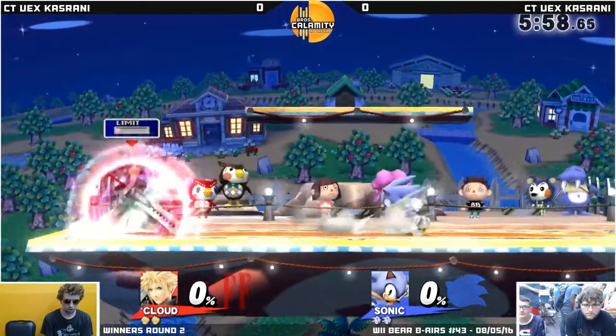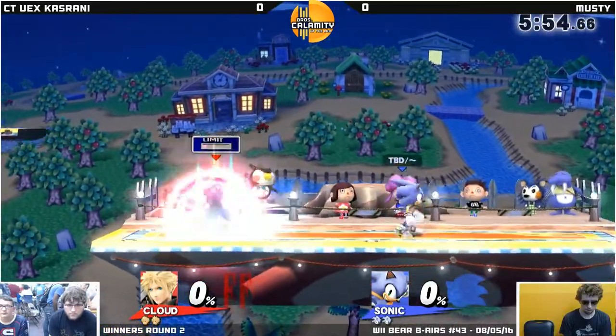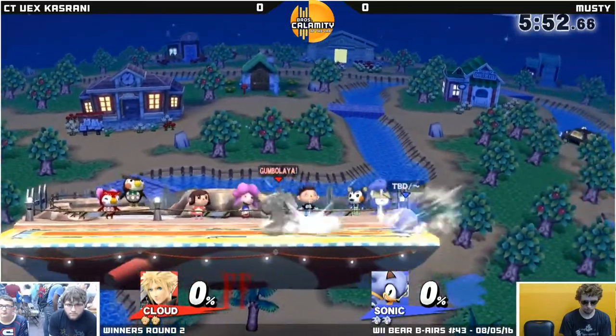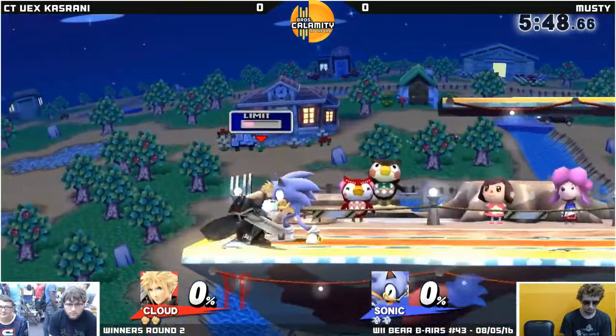Sonic should be able to disrupt because of his speed, obviously, so long as he can keep the pressure. He is using that spin dash shield, which is a great pressure tactic, especially against a Cloud who can control the neutral, and it's just good overall.